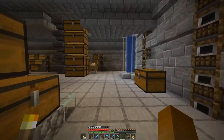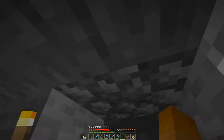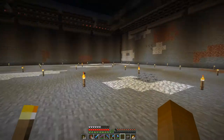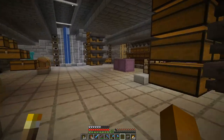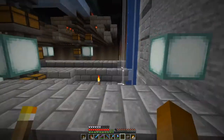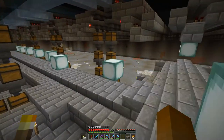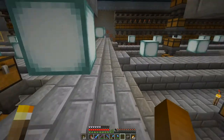Over here we have our way up and down, which is still unchanged. Here we have a door that only goes down to the bamboo farm and the smelter. Over here we have an exit to the back side, which is still plain and probably will remain so. We still have our way up on the roof just for maintenance. Everything is lit up, so slimes should not be able to spawn up here, and this area is all lit up so we don't have any mobs here.